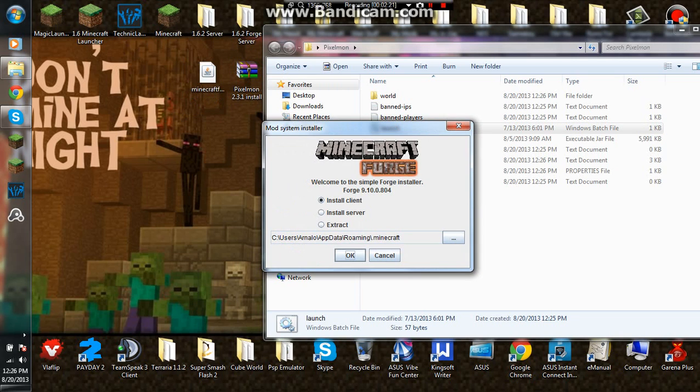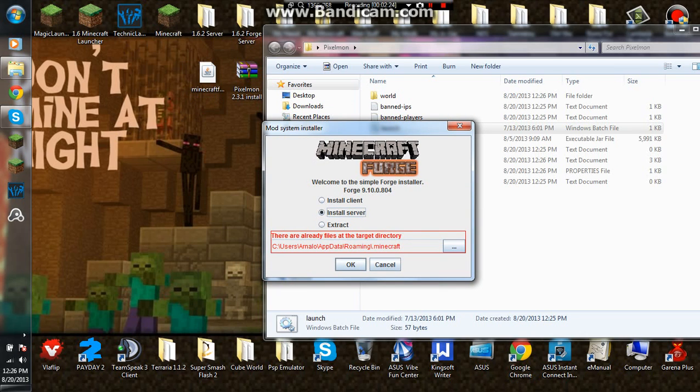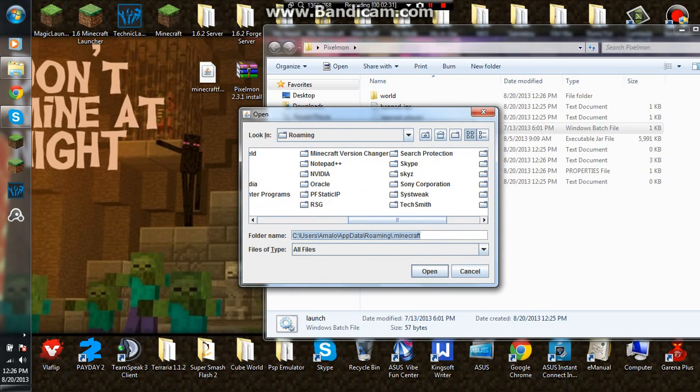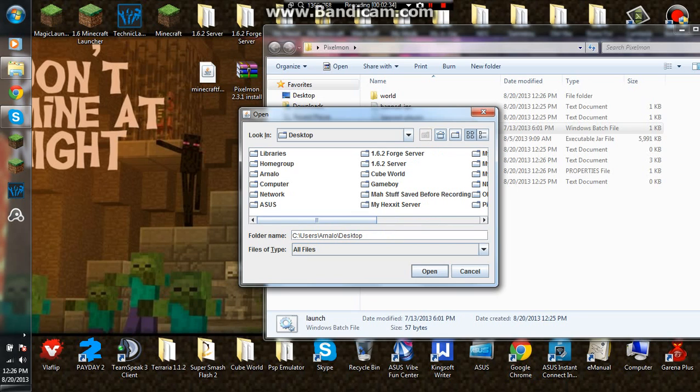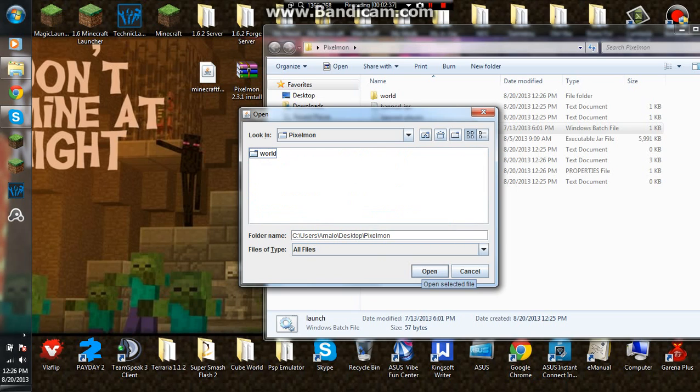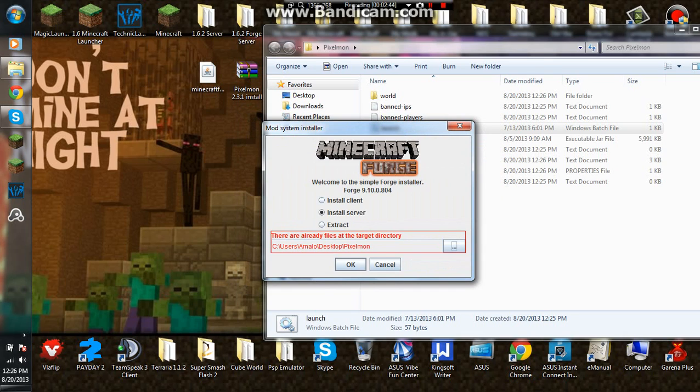It will open up this window. You want to go to 'Install Server', and then you want to pick where you want to install it. So go to your desktop, open the Pixelmon server folder, and then click Open, and then click OK.